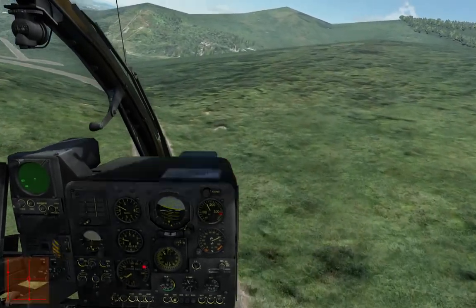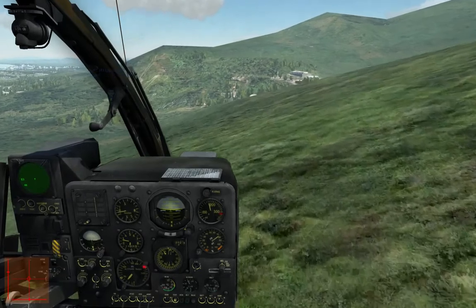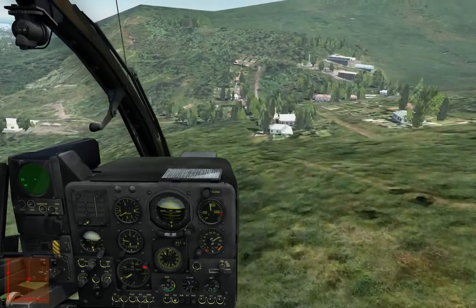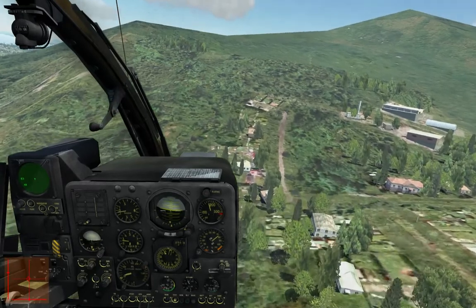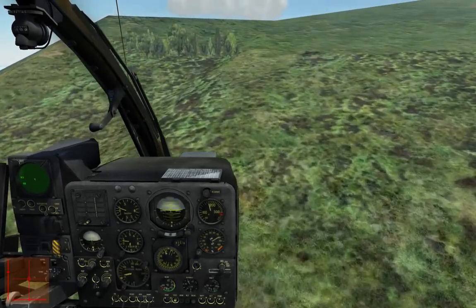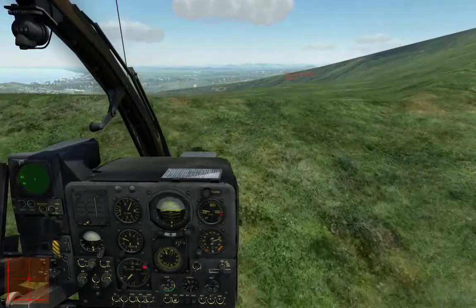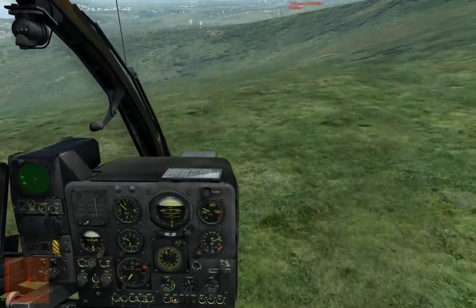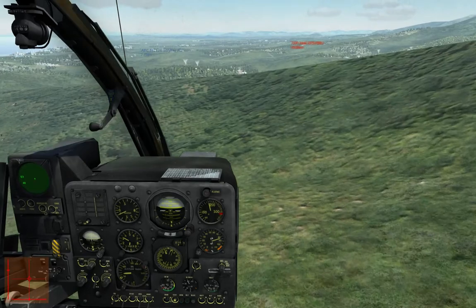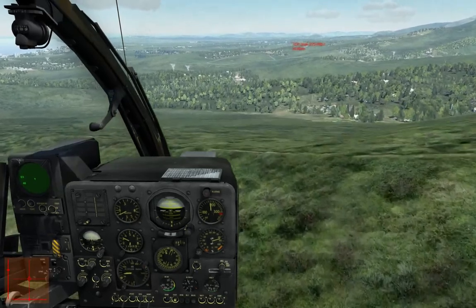The way this navigation system works — it's basically a double needle. If you look at the HSI, we have two needles: a narrow one and a thick one. The narrow one is for ADF. Let's pull her up here — over the mountain. The NDB station doesn't work on the other side of the mountain; NDB does not work through mountains, we need to have clear reception.